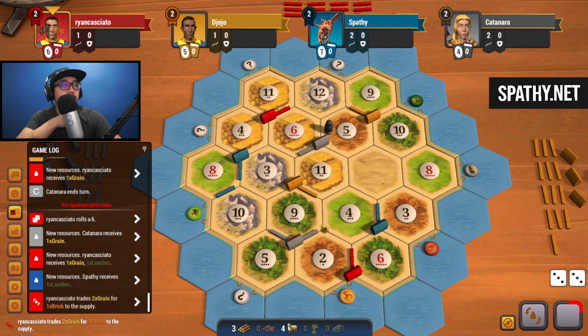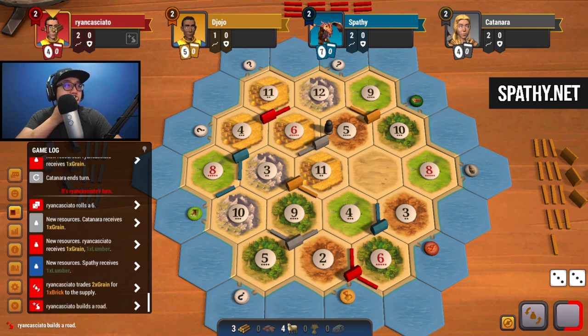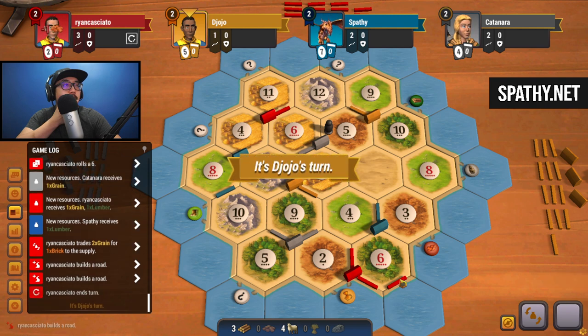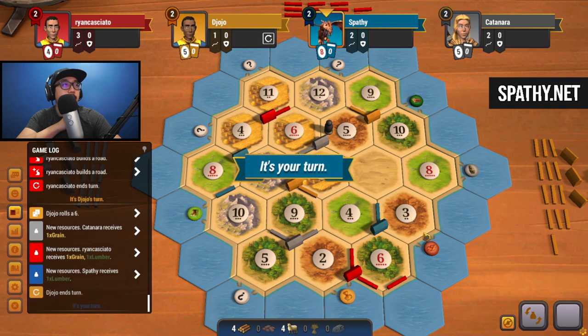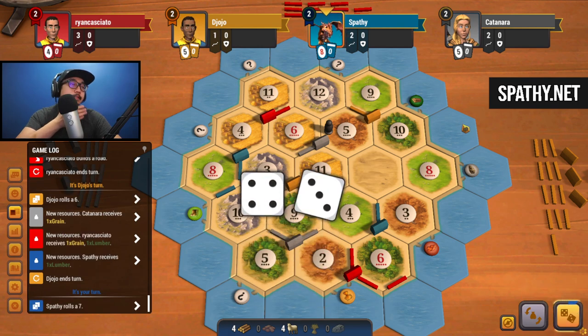Red just did a two-for-one trade for brick - we'll keep that in mind. You're going for 11-12, going for one of the three-for-ones, which still wouldn't make sense since you're sitting on the two-for-one wheat which is your best resource. Why would you need brick at this point? You want to expand regardless. You're going down, you're trying to take - okay, I'm going to double up on your six. Seven - oh my goodness.